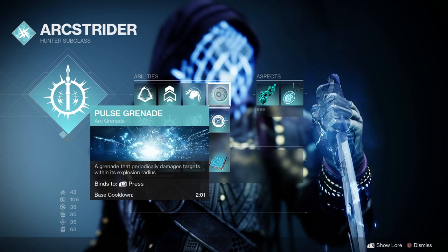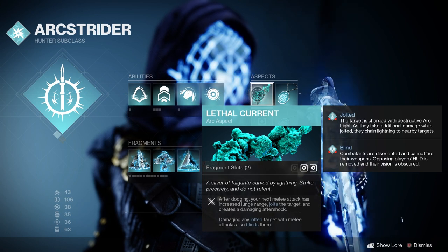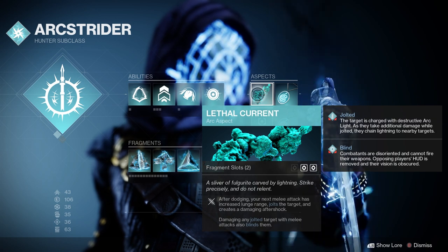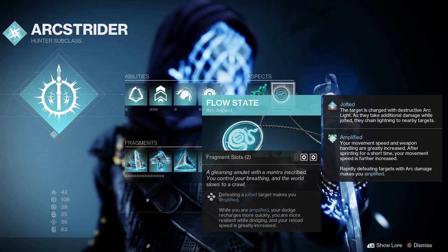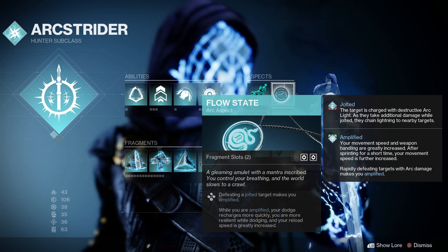For my Aspects I'm using Lethal Current — after dodging, your next melee attack has an increased lunge range, jolts the target and creates a damaging aftershock, and damaging any jolted target with a melee attack also blinds them. I'm also using Flow State, so defeating a jolted target makes you amplified, and while amplified your dodge recharges more quickly, you're more resilient while dodging, and your reload speed is greatly increased.